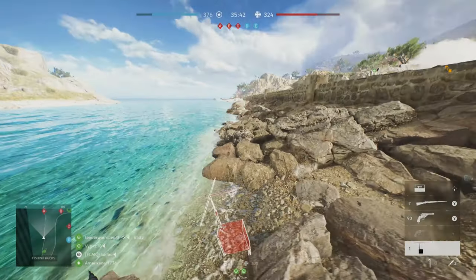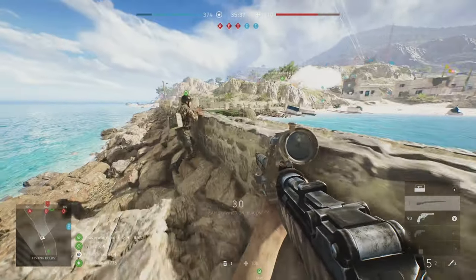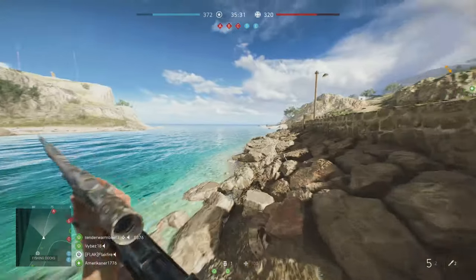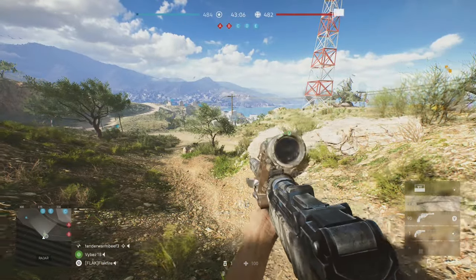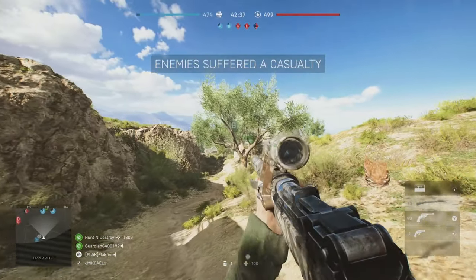Lastly, on Mercury, the edge of the map is again your friend. The peninsula north of E is an ideal location for Axis soldiers, allowing you to use the wall as cover to avoid detection when moving on an objective. The far southern edge of the map works as well between C and D. Allied soldiers should also place a spawn beacon on the ridge south of B.